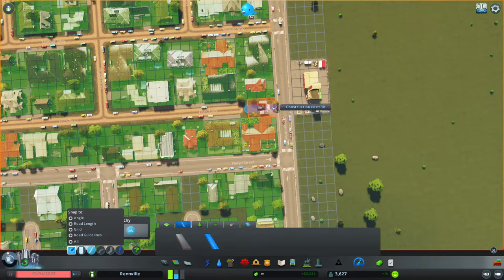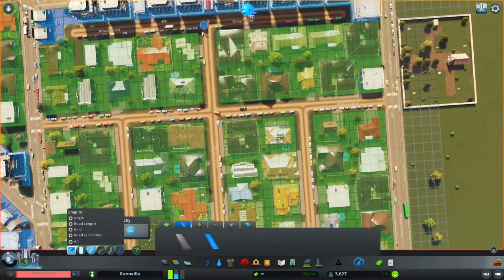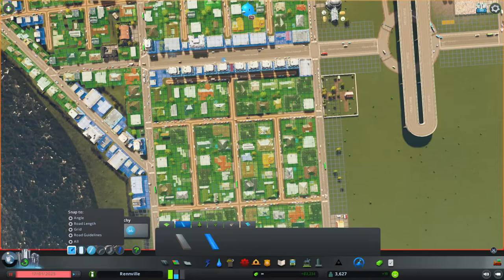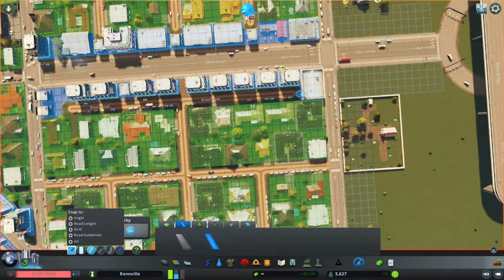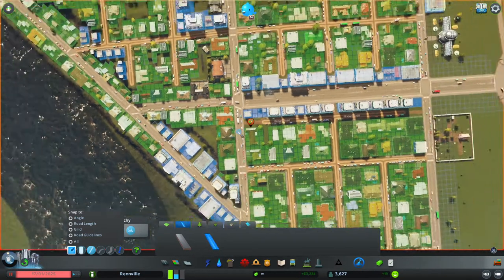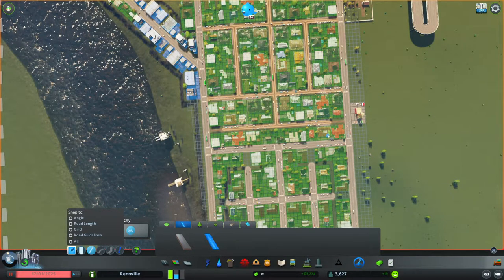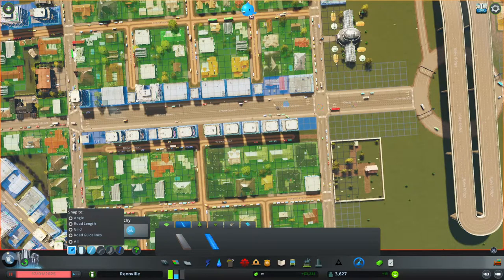So we can just start from here and go all the way across — we're going to destroy that house unfortunately, sorry to the people living there. Now from Finch Road to the police station, you can take a quick short walk and you're there. Your citizens will actually walk a good distance. Adding paths is really helpful because it reduces traffic and allows pedestrians to walk to bus stations and get to important areas where they work or shop. So just look for areas where you can add paths.